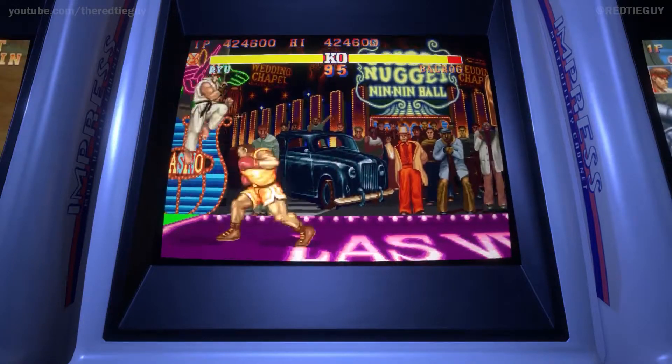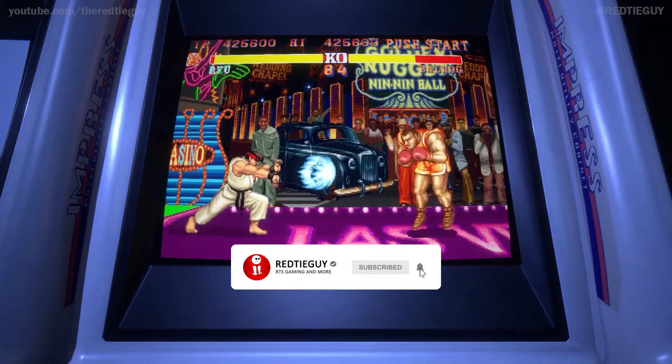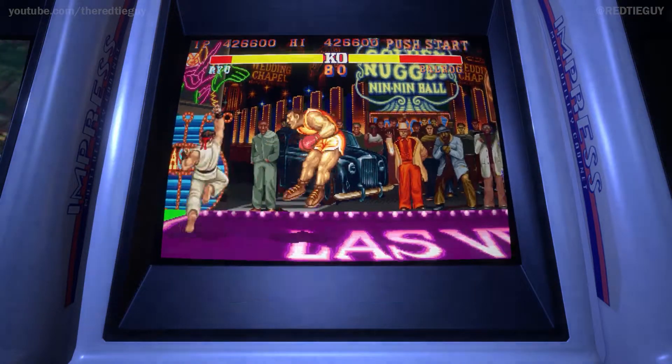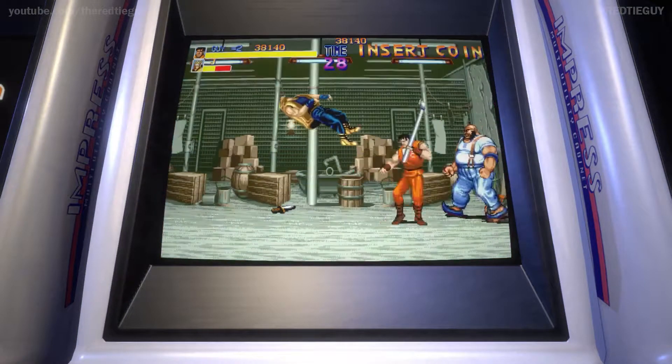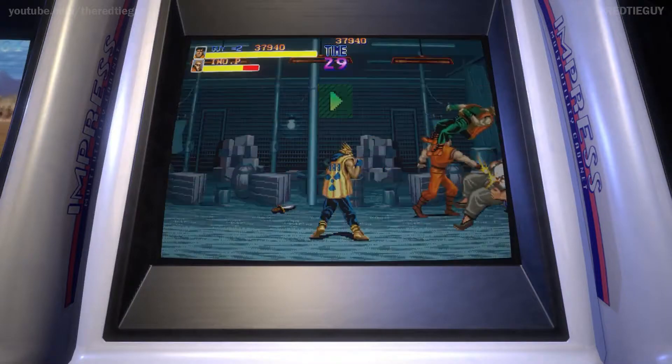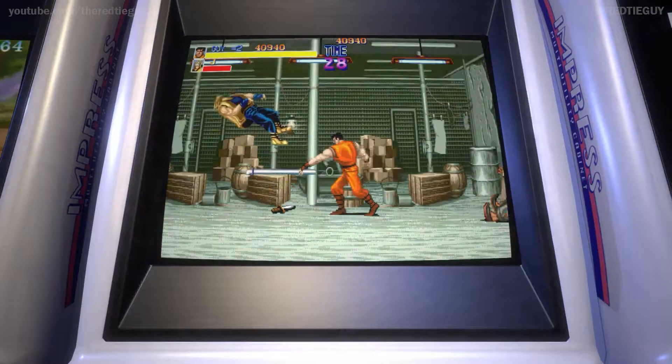There are three packs in total. Pack 1 is called The Dawn of the Arcade. Games like Volgus, 1942, Section Z, and Forgotten Worlds are among some of them included in this collection. This might not be the pack for you, as some of the games have aged poorly, so the mileage may vary.